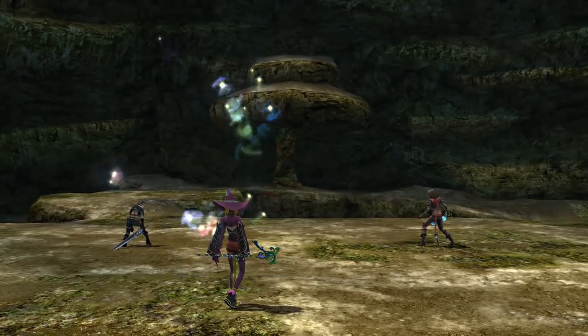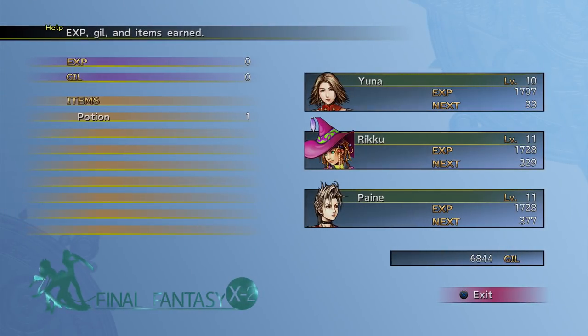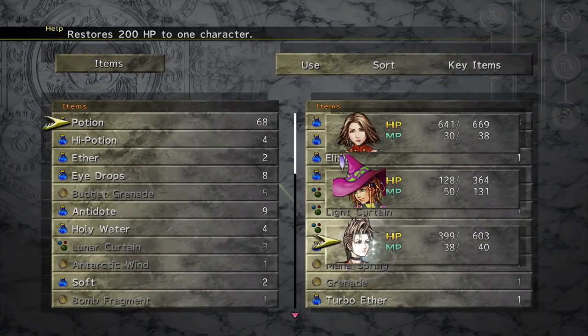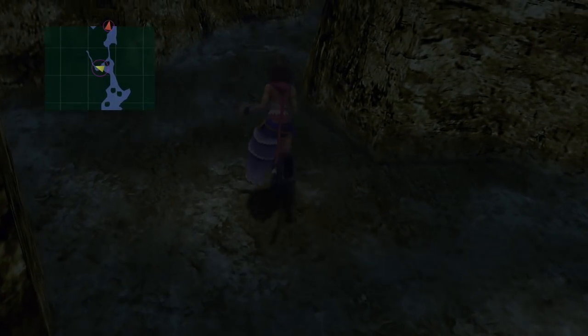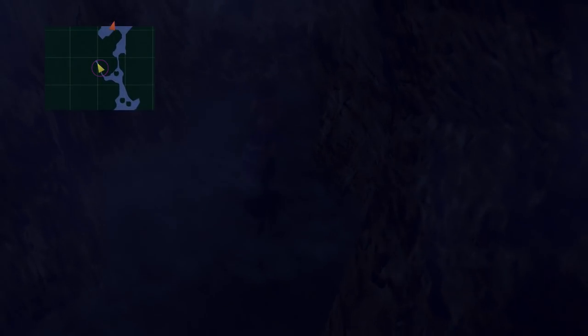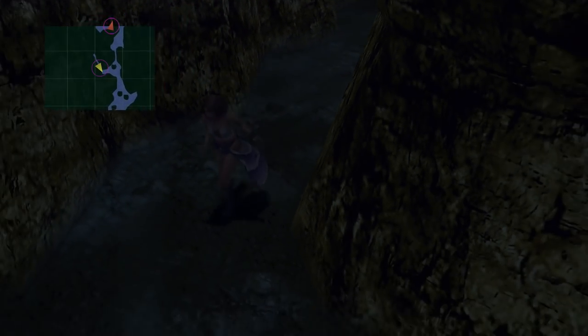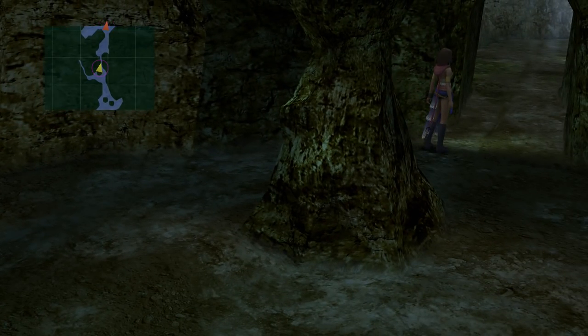I think we might have to throw a couple of potions around - starting to get a little bit touch and go with people's health levels here. Obviously, until we can hit a save point later, that's all we're going to be able to use. Just let me check that I'm going the right way - yeah, I believe I am.